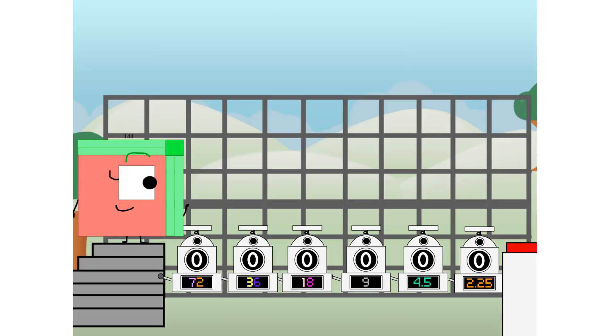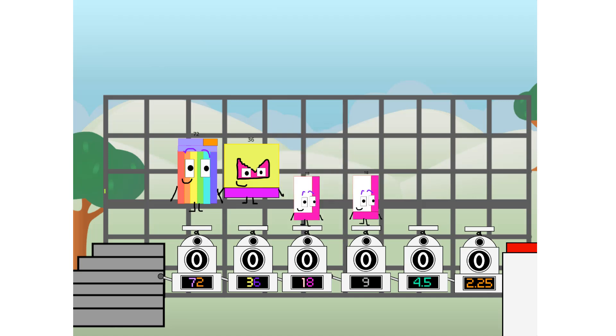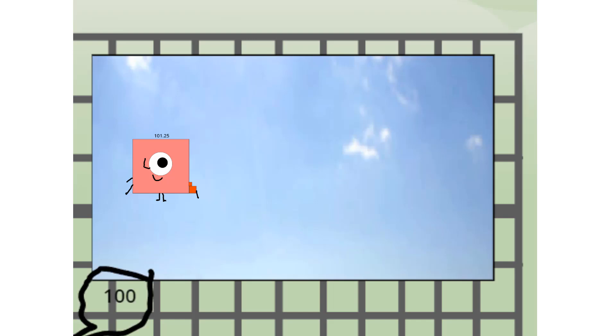Using the power of doubles to send any number flying. First I split in two: 72 and 36 and 18 and 9 and 4 and 4 and 2 and 2.25 more to press the big red button. Then you choose who's going up: one of me, and none of me, and one of me, and one of me, and one of me, and none of me, and one of me. And fire! 101.25 way up high. Amazing. But not a square. Wait and see. We're two squares.